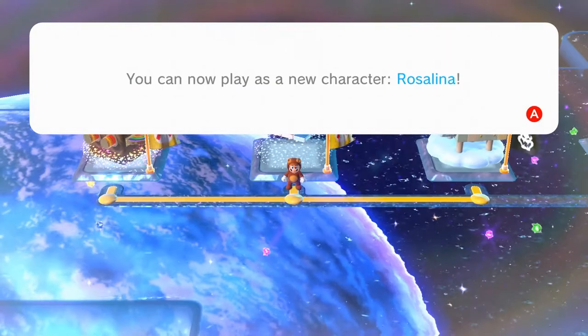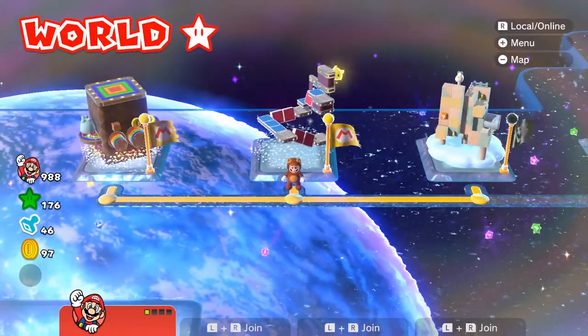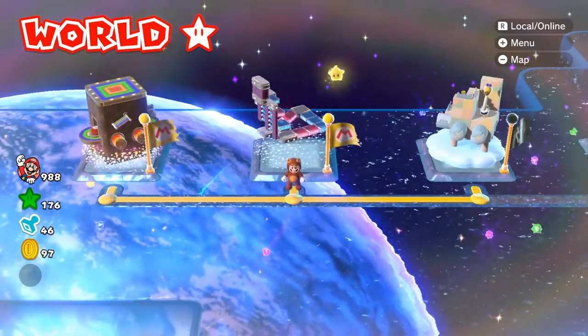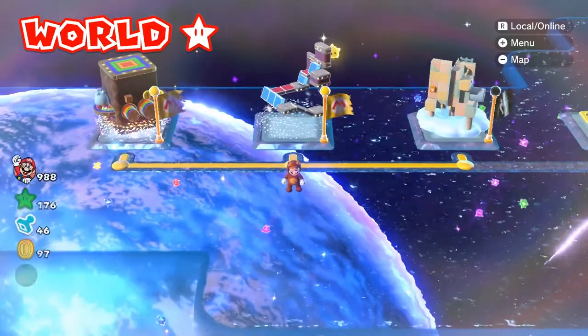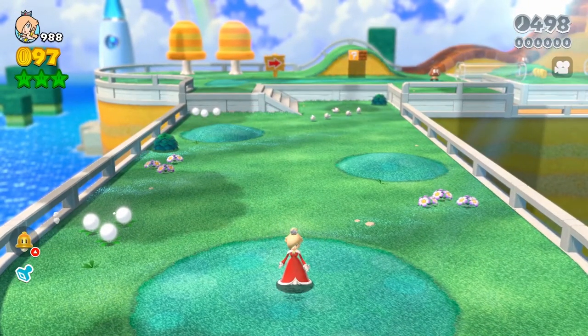If you notice, there are a ton of Mario Galaxy easter eggs inside of World Star, which is pretty cool. You see a lot of the star stuff flying around, and before you enter the level you do see the Luma — the gold star guy that hangs out with Rosalina — flying around the level before you actually enter it.